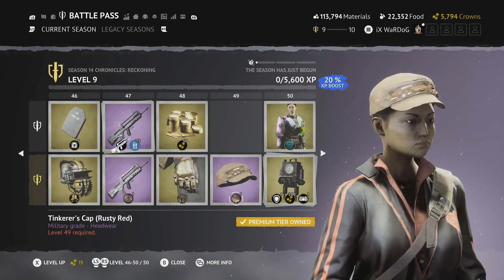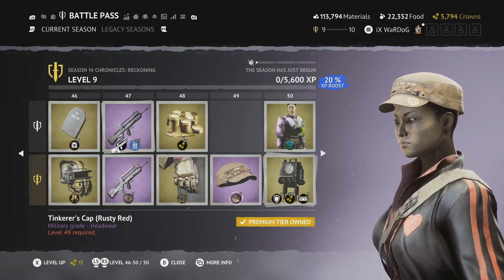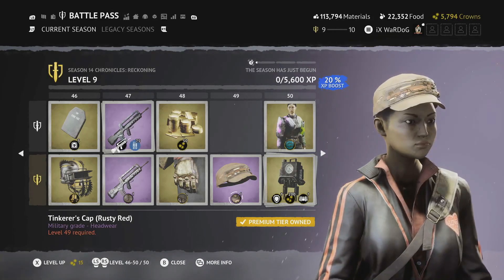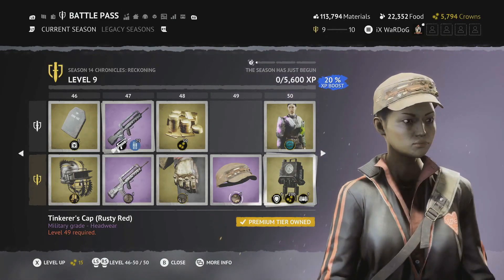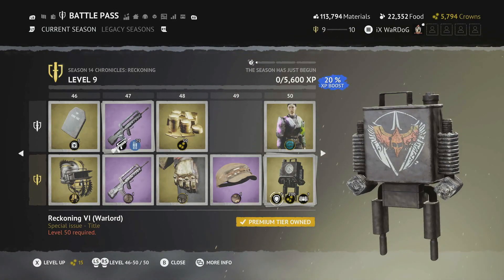Level 49 is the Tinkerer's Cap in Rusty Red — really nice, with the motherboard-type effect with all the wire and soldering detail. A nice addition to this battle pass.